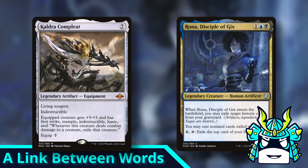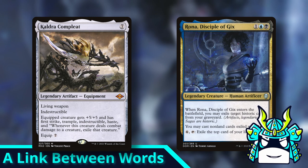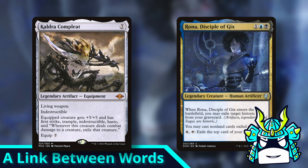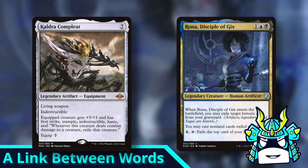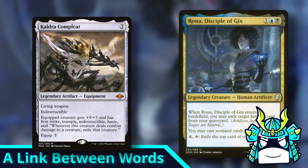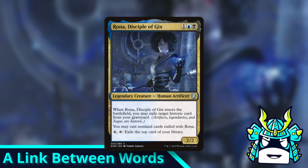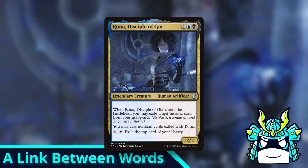Let's say we played a Caudron Complete and we equipped it to our Rona. Caudron Complete gives the equipped creature approximately 7,000 abilities, but the one we care about is the last one, that says whenever this creature deals combat damage to a creature, exile that creature. So if we attack with our Rona and our opponent blocks, then Rona would exile the blocker, assuming it was big enough to survive the damage. Now it's important to note that Caudron didn't exile the blocker — Caudron gives the equipped creature the exiling abilities, so Rona herself would exile the blocker. Rona says you may cast non-land cards exiled with Rona, so if we're going by the card text then we should be able to cast the blocker that Rona exiled.